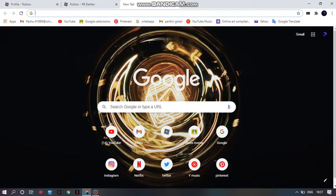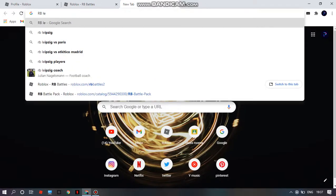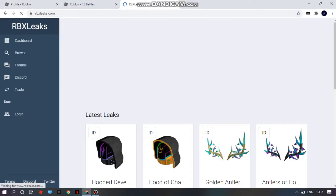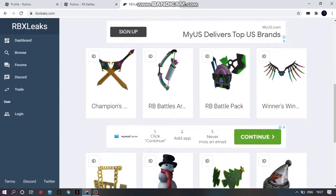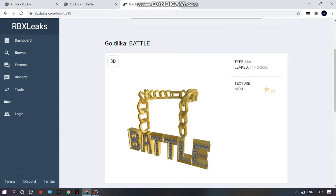Let's go to RB Leaks — that's R-B-L-E-A-K-S — and search for that. So if you want to win, yeah, this is the one. This is the free item you can get if you do that. You can vote for everyone here — I'm gonna vote after this video.